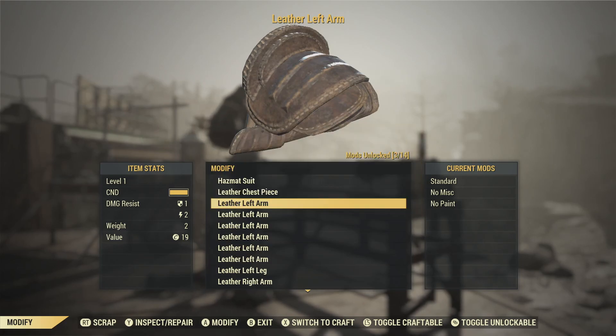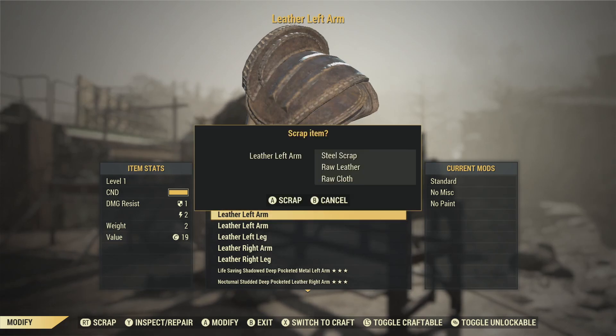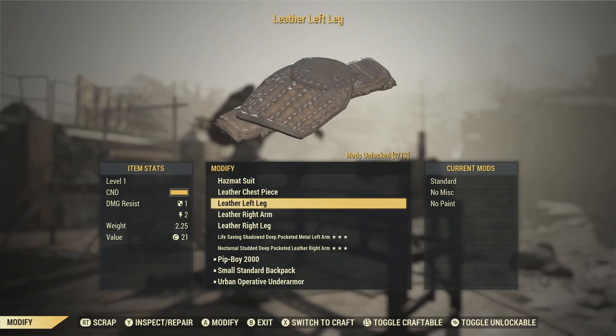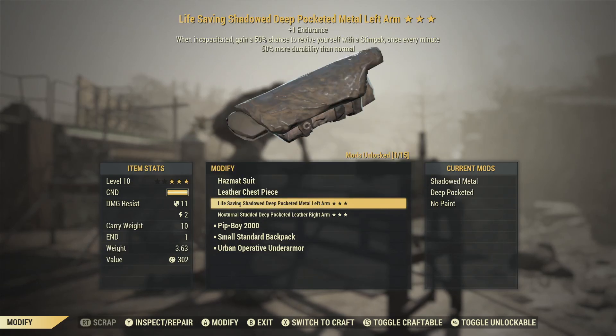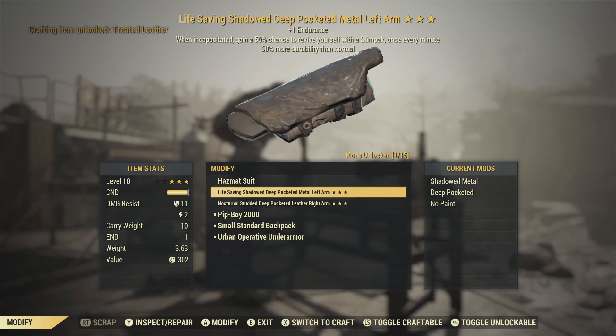The most important thing in the game is knowledge — learning how to mod up your weapons, your armor, and your power armor to make your character stronger and able to carry more weight. You can either craft items and break them down, or find them in the world and scrap them to learn mods. As you saw earlier in the video, we went ahead and scrapped some weapons to learn some random mods.